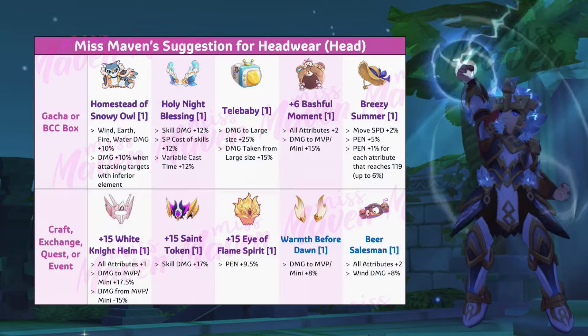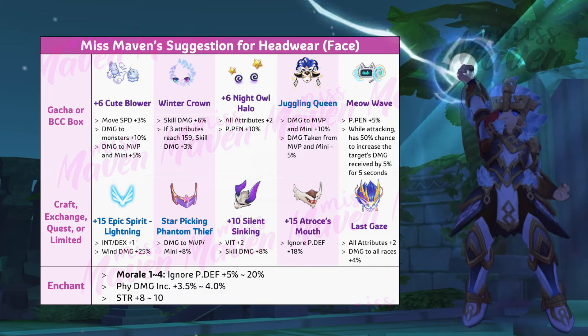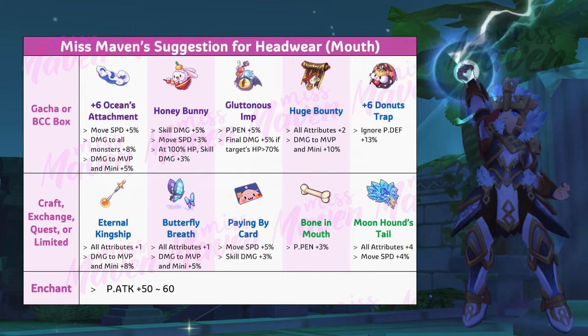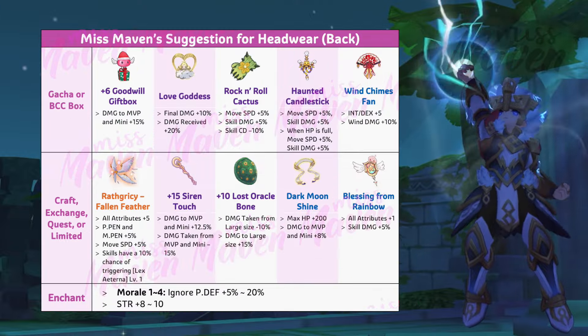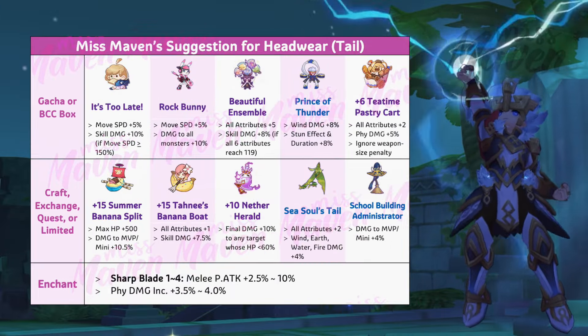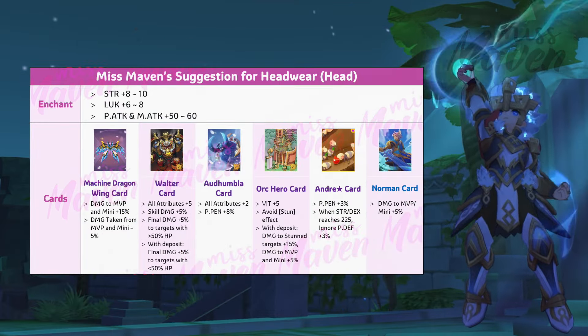For headwear, these are my top picks for each slot — just choose depending on availability and the stat you're lacking. As for headwear enchantment, aim for Morale 4th enchant on your face and back items and Sharp Blade 4th enchant on your tail item. As for headwear card, the Machine Dragon Wing card would be the best in slot.